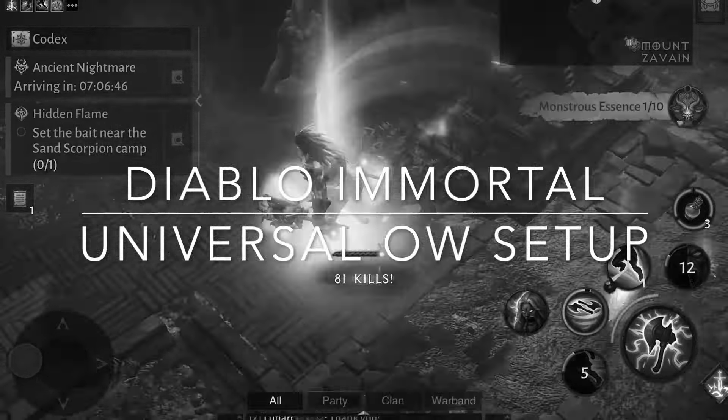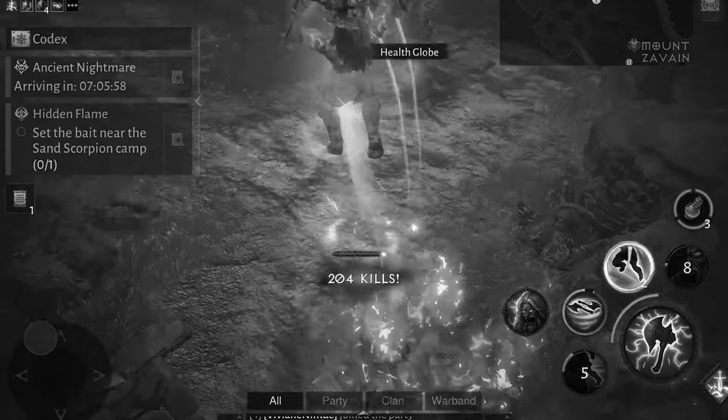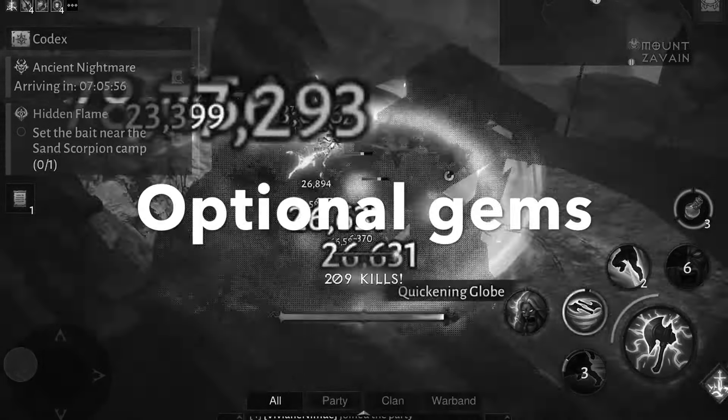I have divided the legendary gems into three different categories. The first category is damage over time gems, the second category is damage over time activators, and the third category is an optional category which includes gems that you don't have to use for this setup, but they can be useful. So let's first look at the legendary gems in the DoT category.